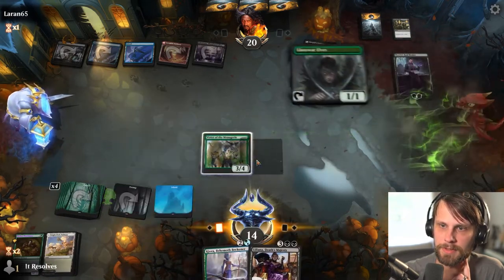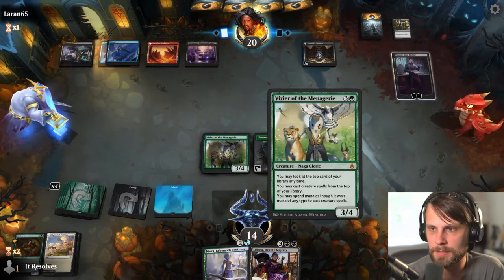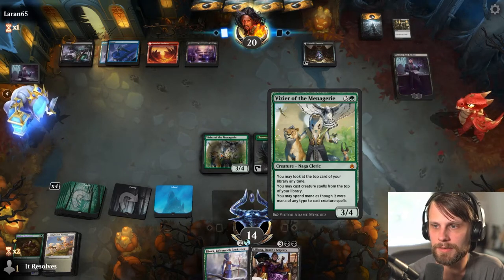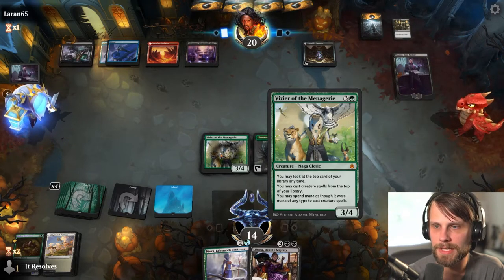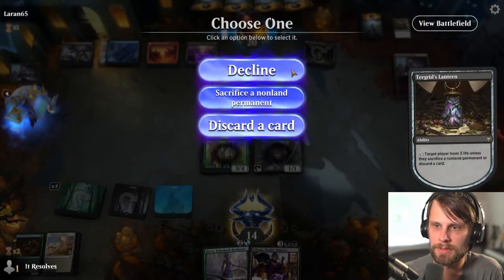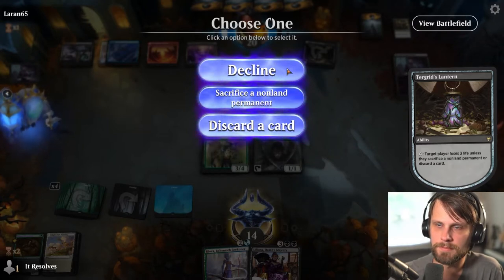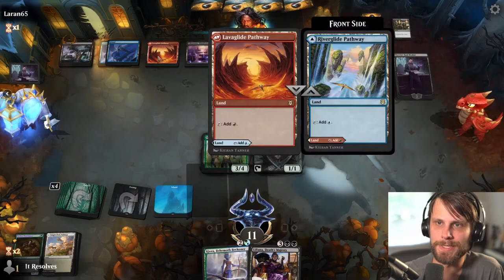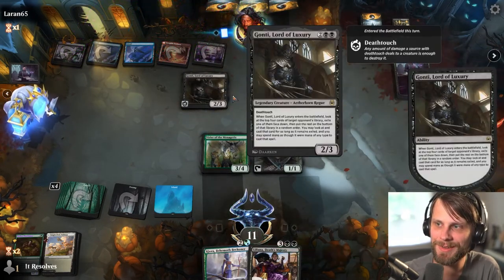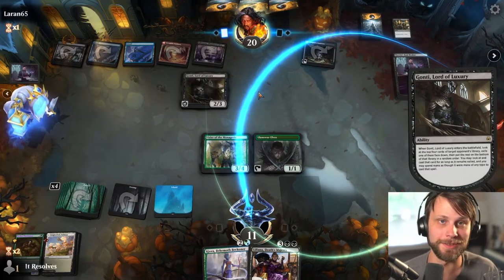I mean, that sucks, but what are you going to do? Let's just play the Menagerie. Go ahead and play this, and that's it. That's where I feel like the Vizier is so good — you can spend mana as though it's mana of any type to cast creature spells. We really need another black card here, which we actually have. I'm going to decline one more time — not super sold, but that's the right call. Oh no — they're going to get our Liliana. We had Liliana coming down next turn with an Ashaya in the graveyard — like that would have been really sick.